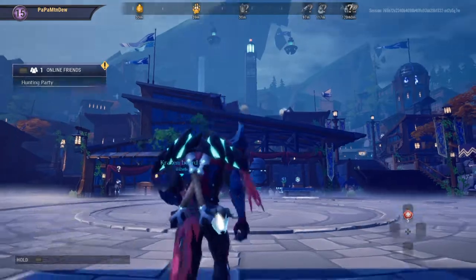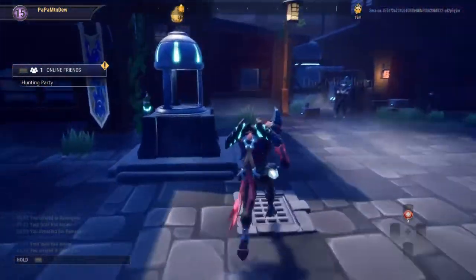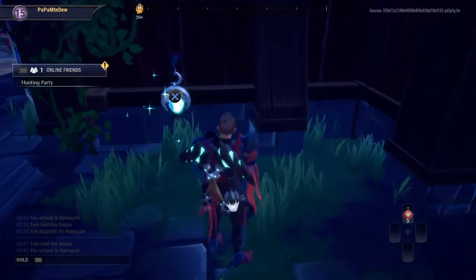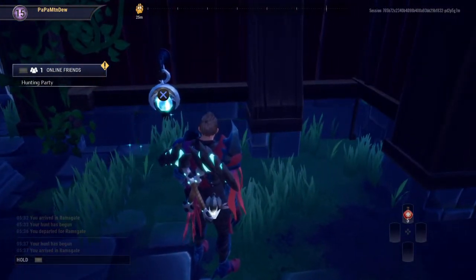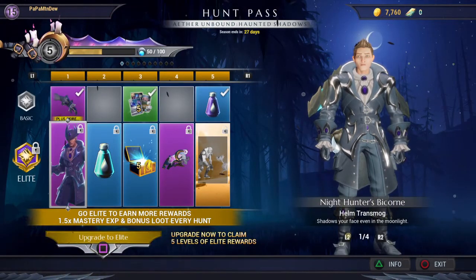Also around Ram's Gate, you'll come across pendants hanging from hooks with a glowing animation, seen here. These are moonstones that contribute to our Hunt Pass level. If we go to our menu and open the Hunt Pass section, we'll see that it takes 100 moonstones to level up. Collecting these and completing bounties will help you advance through the tiers and unlock additional items. There are 10 pendants around Ram's Gate, each giving you 5 moonstones for a total of 50 daily moonstones.